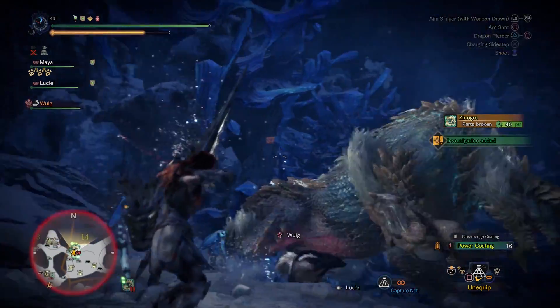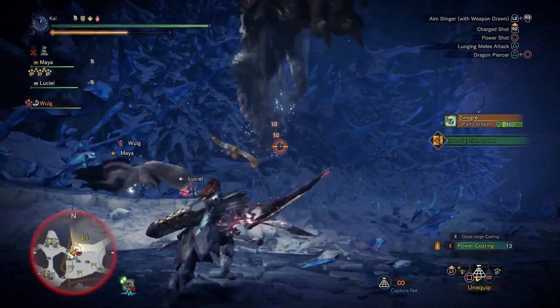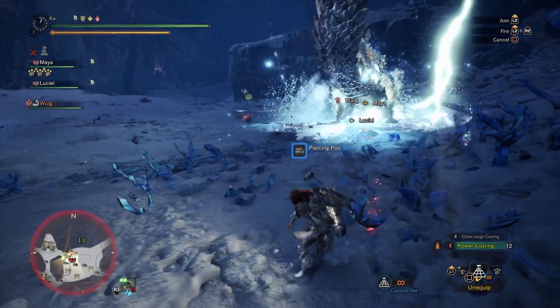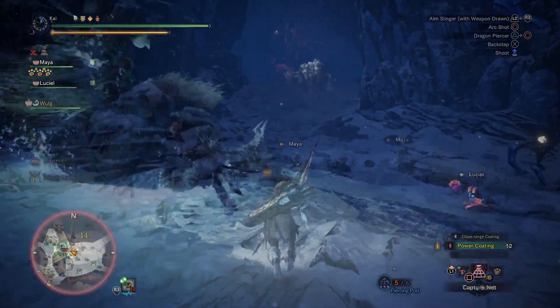Capturing the Fulgurbugs prevents him from going into his electrified state, at least for a little while. For those unaware of the lore, Zinogre basically has a symbiotic relationship with these Fulgurbugs — the two of them live in unison and co-exist, and this relationship allows Zinogre to make use of electric attacks.